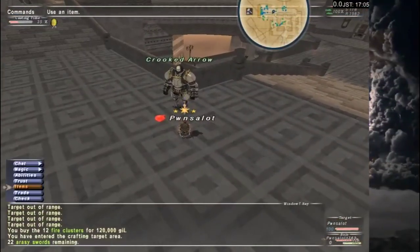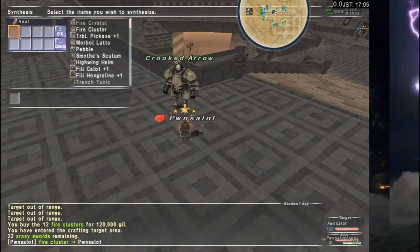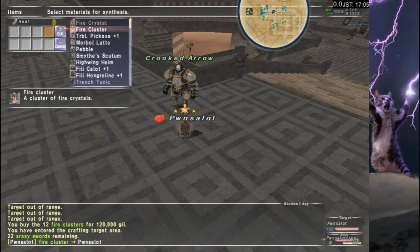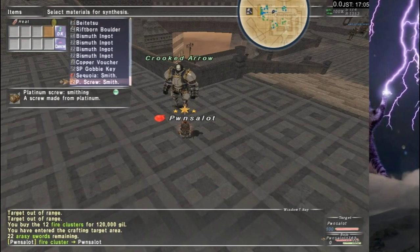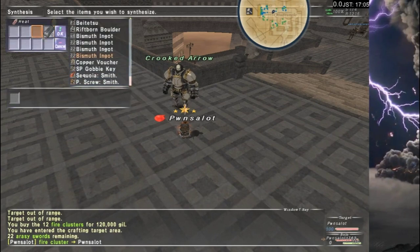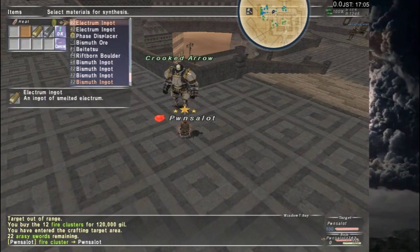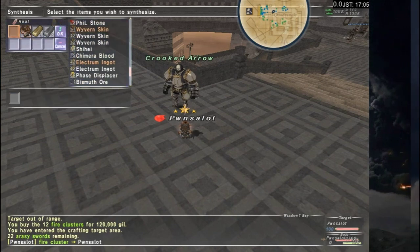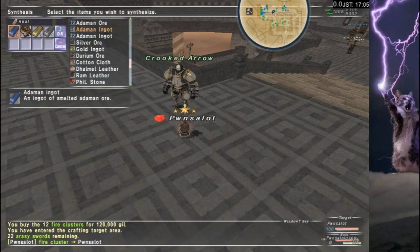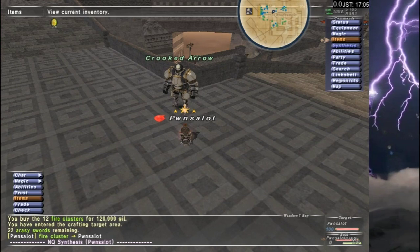You have entered the crafting target area. 22 Erassi swords remaining. Alright buddy, coming right up. Erassi sword recipe - okay, Bismuth Ingot and some stuff, Electrum Ingot. Those were fun to craft, let me tell you. The auction house had zero wyvern skins. Those were fun to find - nobody had any. I had to get somebody who had a wyvern memento to craft those for me, actually.